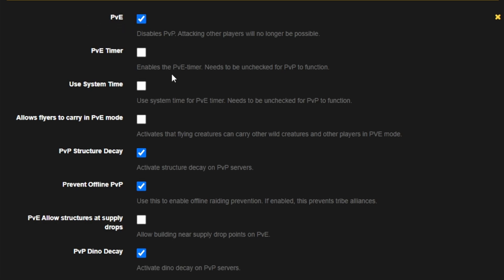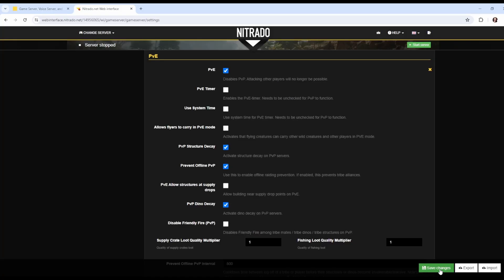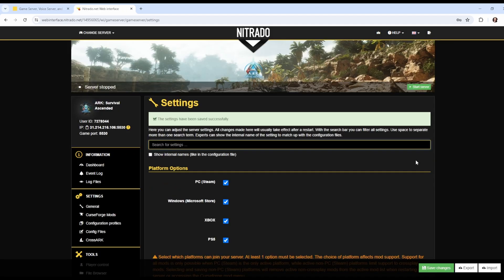Besides those things, there are so many different configurable options and settings for ARK, and those are the very basic ones to get yourself going. When you're ready, simply hit Save Changes. Do make sure that your server is turned off when making changes to any of your settings, otherwise you might have some problems with them saving and the server starting back up.